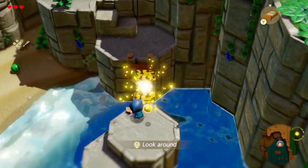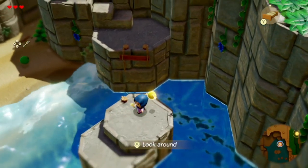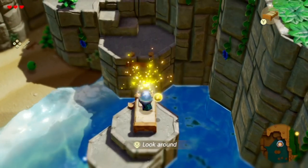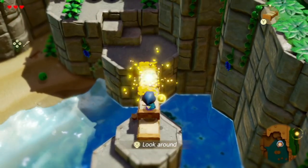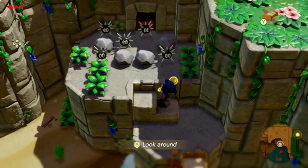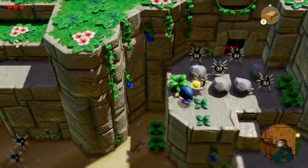Let's jump here. We need to do this, and now do this — there we go. I can see how a lot of different puzzle situations can be solved in like a million different ways.